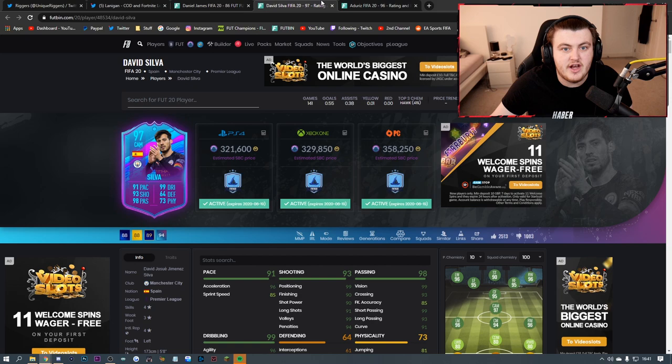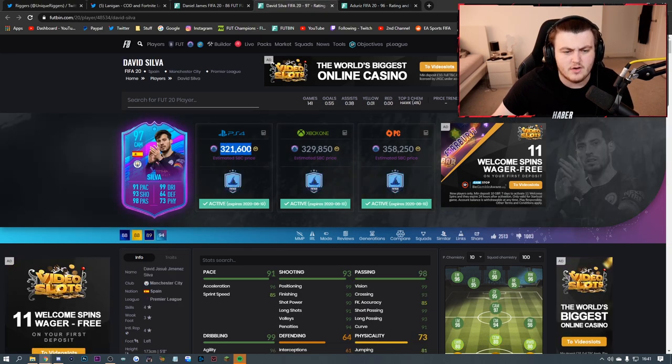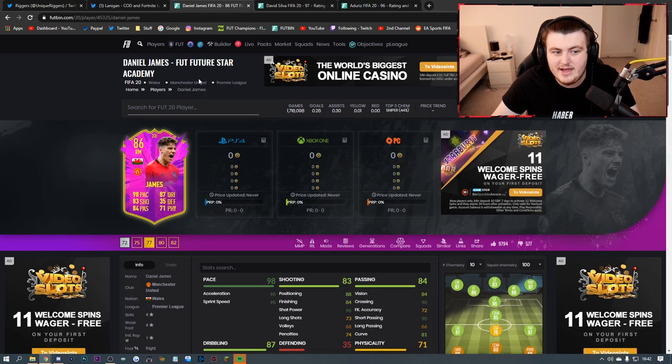Recently we received a 97 end-of-an-era David Silva and a 96 end-of-an-era Adaris. The Adaris required an 84-rated squad for the Team of the Season, and the David Silva required an 86, 85, and 84. I know it's 320k, but it's actually a lot cheaper if you have fodder in the club. I did this one for about 10k in liquid coins, and this one totally free in liquid coins, because if you have a 96 Hummels you're not using, it makes it so you're putting 81 and 82-rated players into the SBC.